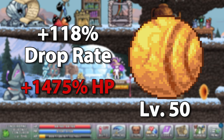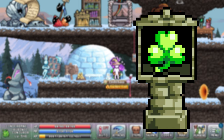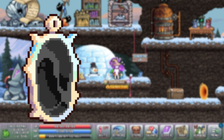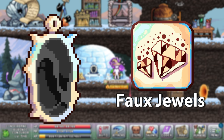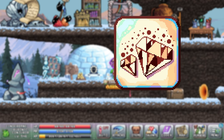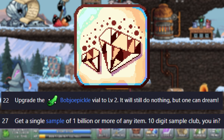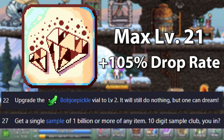We have one shrine in the game that gives drop rate and that is the clover shrine, and the effective drop rate boost increases with each level of the shrine. Over in the equinox you will be able to unlock the foe jewels that gives plus 5% drop rate per level. By completing dreamtask 22 and 27 you will increase the max level of this bonus to level 21, where the drop rate will be capped at plus 105%.